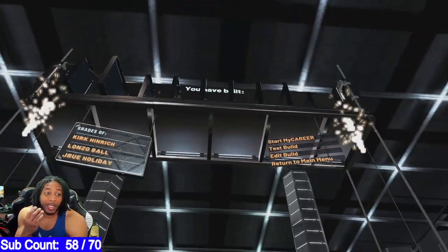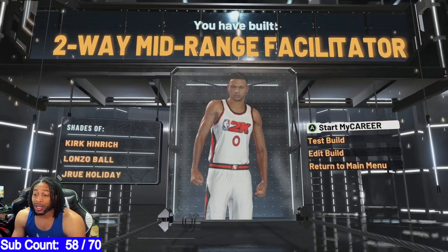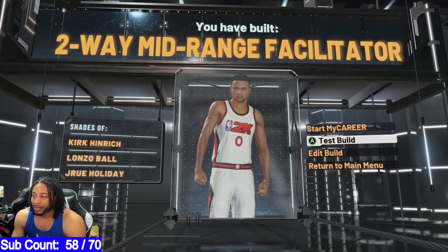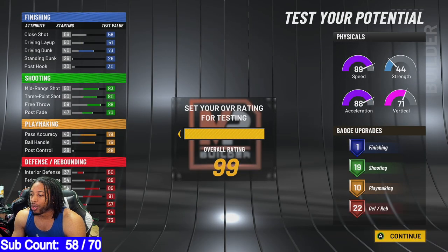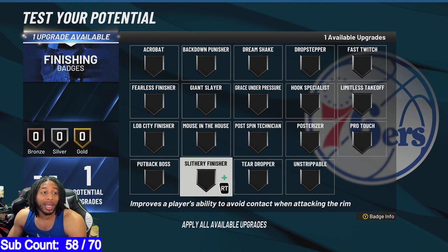So we got that, and what that is going to give us is a two-way mid-range facilitator — Kirk Hinrich, Luol Deng, Lonzo Ball, and Drew Holiday. Now the main thing is this: this is going to be the secret sauce. It's going to be your badges. Your badges are what's going to really carry you. So we're going to max the potential out, and this is where you're going to really shine.